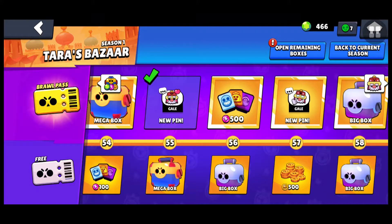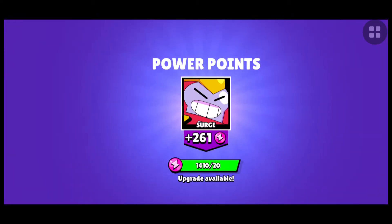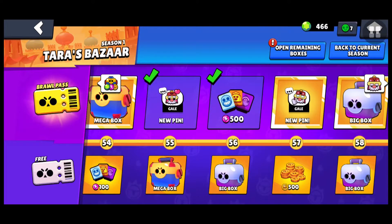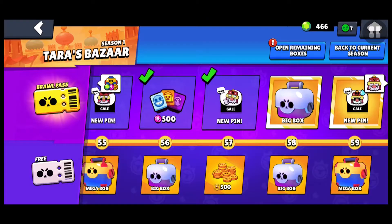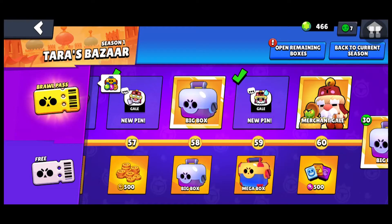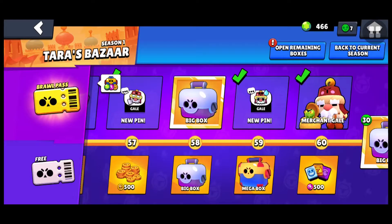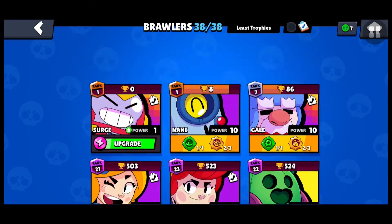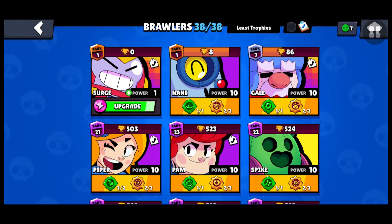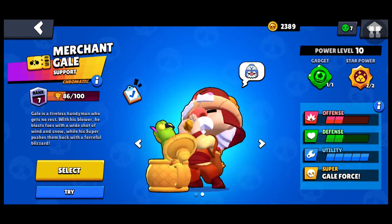We're going to play as Merchant Gale. We just got some power points for Surge — I think that's the maximum you can get but we still haven't leveled him up yet, so that's for another episode. We're going to level up Surge and try to get his gadgets and star powers. But now we've got Merchant Gale. I have three brawlers: Surge has 0 trophies, 98, and Gale has 86.